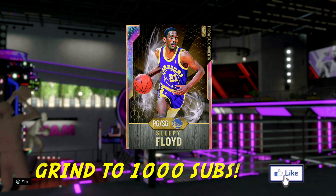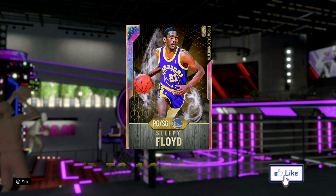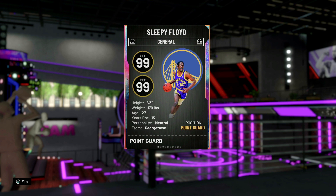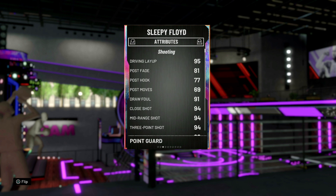I did do a diamond version of Sleepy Floyd earlier from the token reward market this year — point guard slash shooting guard. That card was terrible. He was probably one of the worst cards I played with all year. Not even a lot of y'all animations. He was stiff, couldn't move at all. Six foot three. So we're going to see if they upgraded his Galaxy Opal, see if he's worth it.